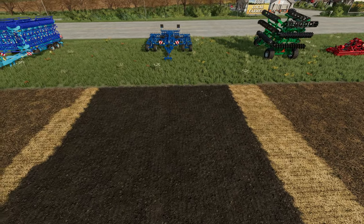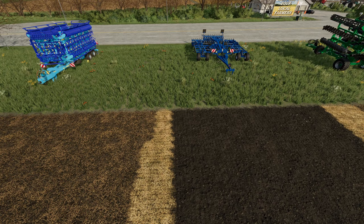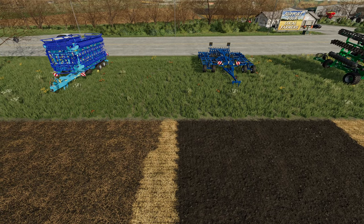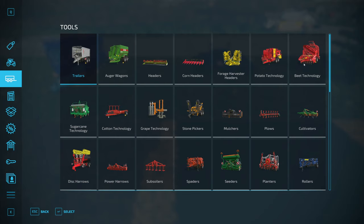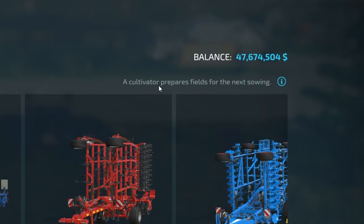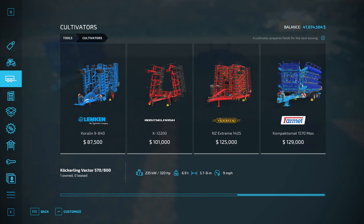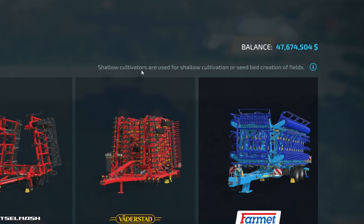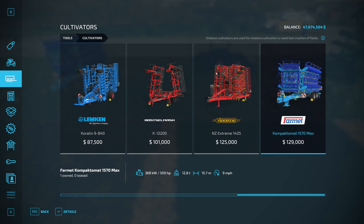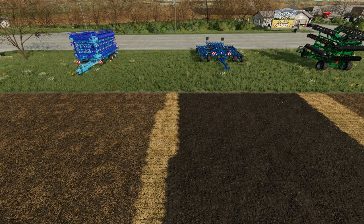The last two are another interesting case — both from the cultivator category. The one on the right is considered a cultivator, and the one on the left is considered a shallow cultivator. Looking at the menu, the cultivator — the Vector 570/800 — says it prepares fields for the next sowing, which gives you the cultivated texture. The shallow cultivator is used for shallow cultivation or seedbed creation of fields. The cultivator on the right gives the cultivated ground texture with rocks, while the shallow cultivator gives the stubble tillage texture with no rocks.